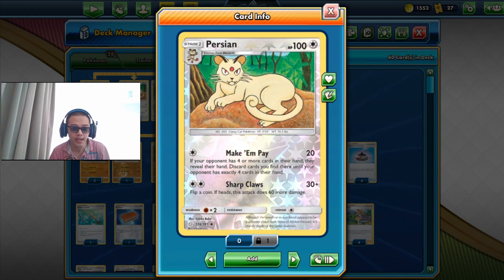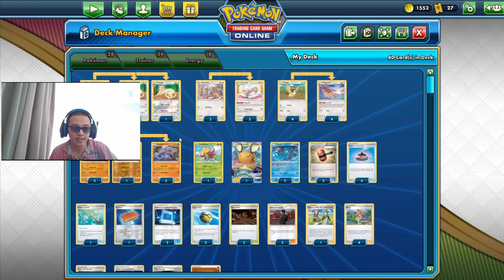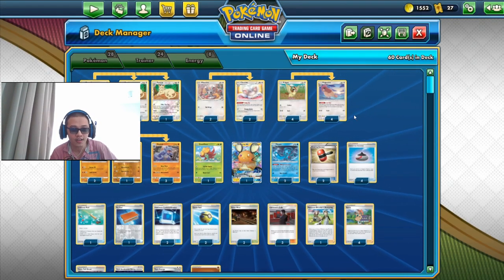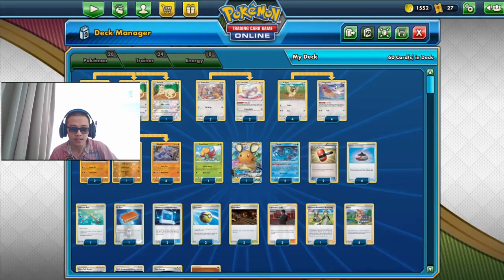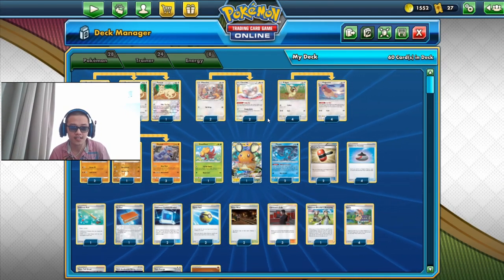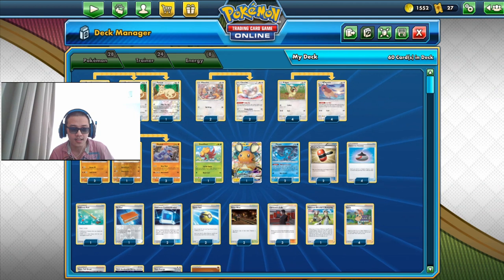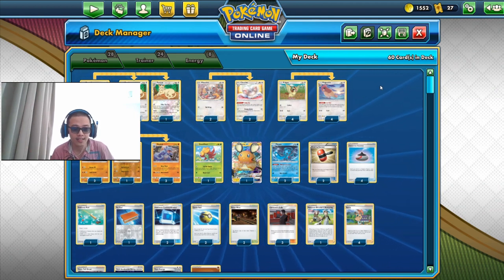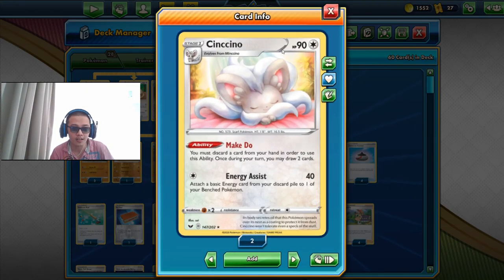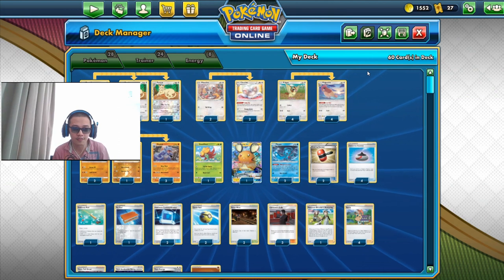Once Make Them Pay has done its job, we get out our Ride On with our supporting cards. The supporting cards in this deck are Cinccino and Pidgeotto, which allow us to draw a lot of cards. We have six of these combo cards: two Cinccinos and four Pidgeottos with their matching basics, intending to place at least three, hopefully four of these draw ability Pokémon cards to find the right cards we need.